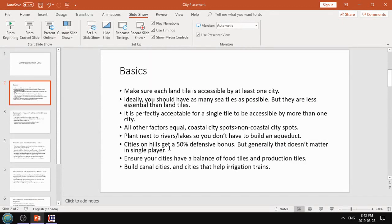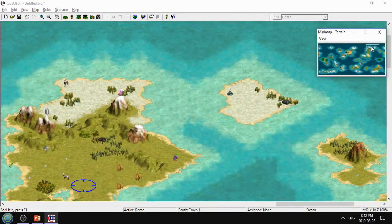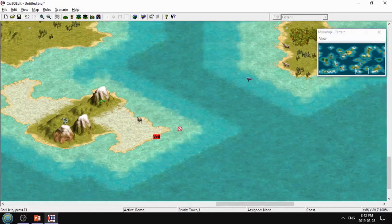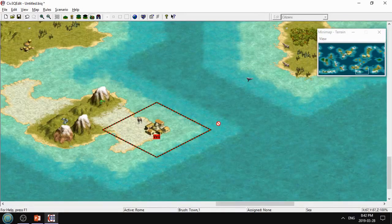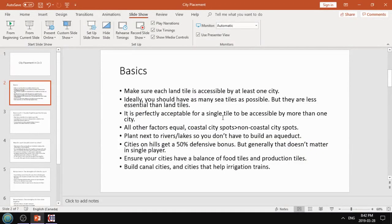Next: ideally you should have as many sea tiles as possible. This is ideal, but they're less essential than land tiles. For example, if you plant a city here, you'd be able to access all these sea tiles, whereas if you planted it here, you would not be able to access this one and this one. It's okay to waste a few sea tiles - try to get all of them or as many as possible, because sea tiles only give commerce and a little food, not really food until offshore platforms. So they don't really provide production, so they're not quite as essential as other tiles.